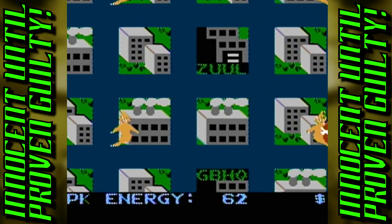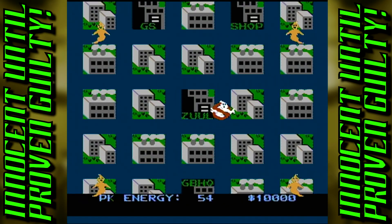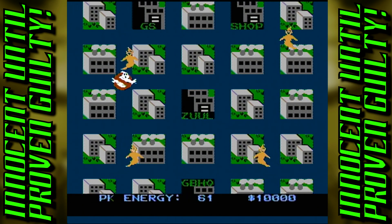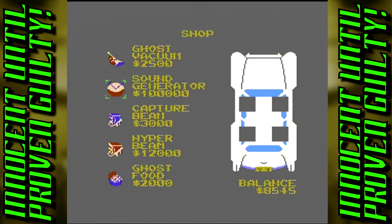The focal point of the paranormal activity is indicated on the map by a red flashing light. Pressing A in front of the building will allow us to enter the haunted destination, but only after their tools of the trade are required. The protagonists weren't prepared for their epic adventure, so they have to gather the necessary equipment at the shop. The shop houses a wide variety of items, but the first step is to obtain a beam and trap.